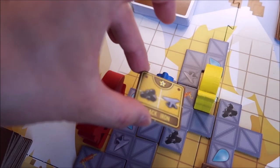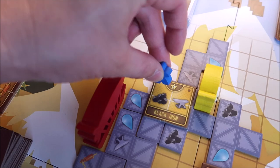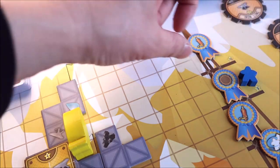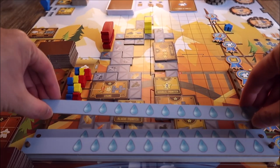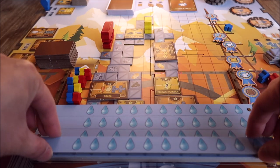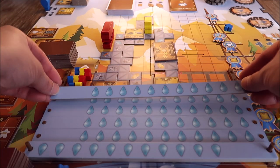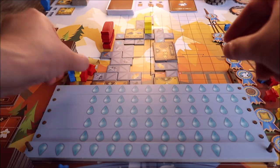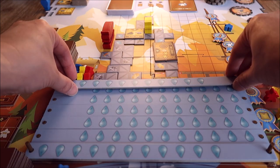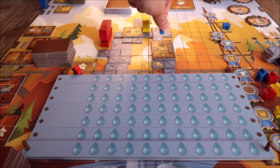By having a worker higher up on the scaffold when a player builds a machine on it, that worker ends up really high on the tower and could be worth nine points at the end of the game. As the game goes on and players build machines above the danger line the whole area gets flooded, forcing players to build higher up on the scaffold and move their workers out of the way into the safety of the tower. When a player has no more meeples in the barracks everyone has one more turn and the game ends.